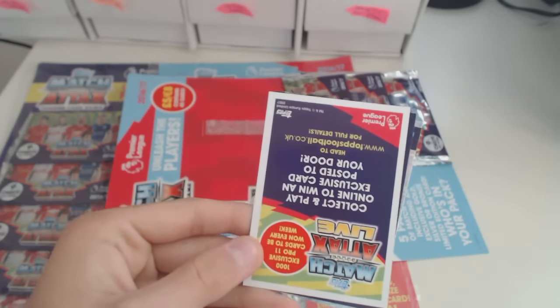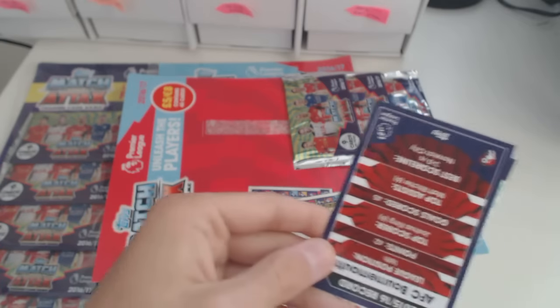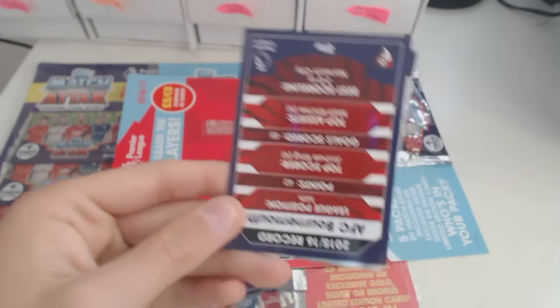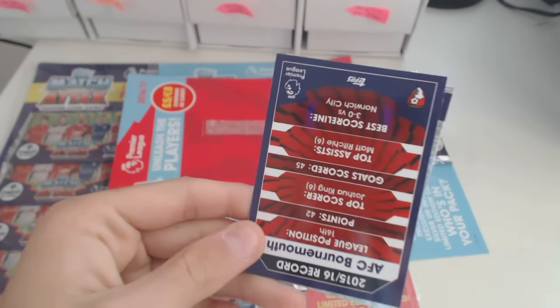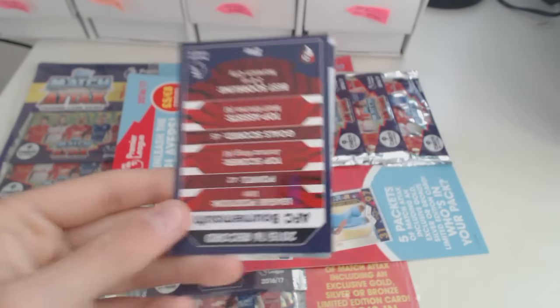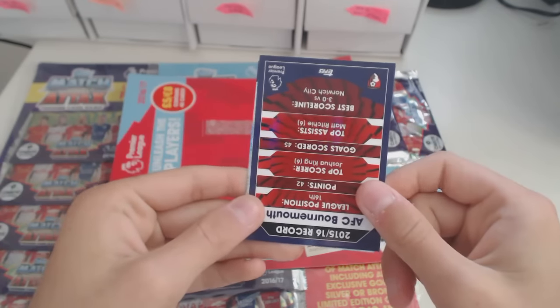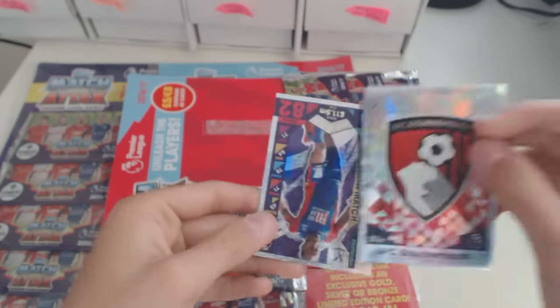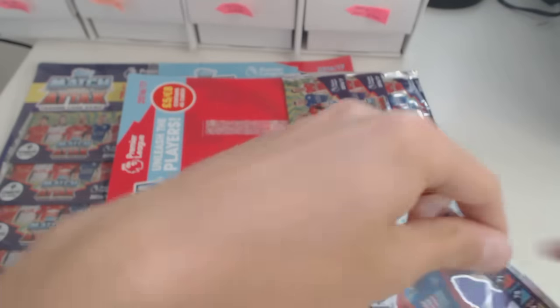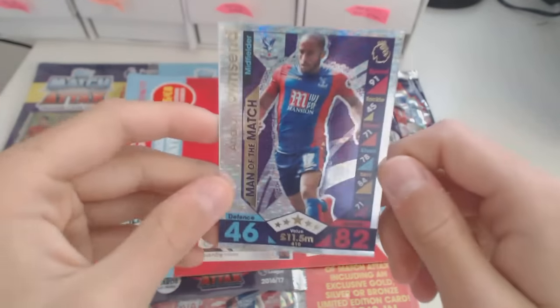Two code cards? Wait — that's why I just had two code cards. What's wrong, Tops? You're giving away 100 Clubs like that and code cards. Something's going to be there. We got a Bournemouth badge and a man of the match — Andros Townsend, the new transfer to Crystal Palace.